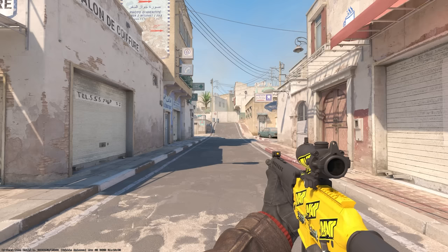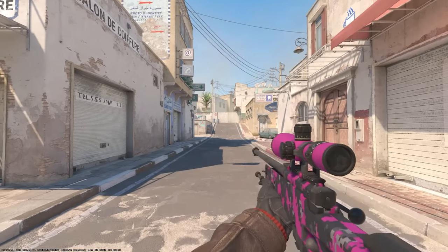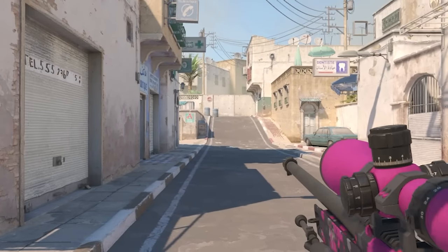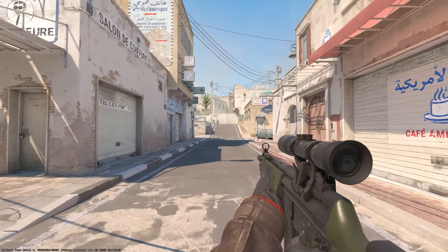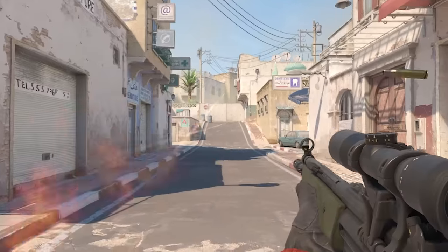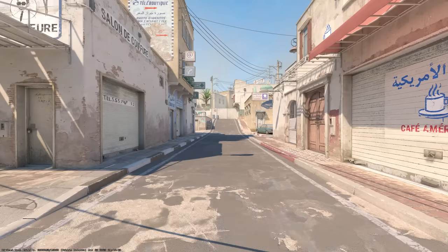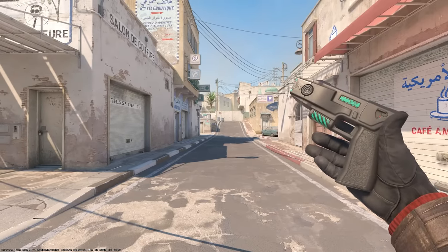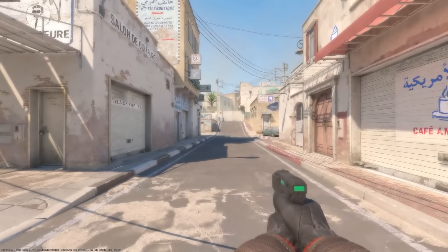Scout. SG553. AWP — same, but maybe a bit louder. Also you can take a look at the tracer the AWP leaves behind — look at that very nice tracer. And finally the auto sniper for T-side — pretty much the same, but once again you can see the tracers, which look really intimidating. Another thing that's interesting is the Zeus — now you can inspect it, which I think is going to lead to Zeus skins, which many people have requested. Hopefully we get to see it.